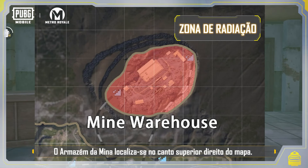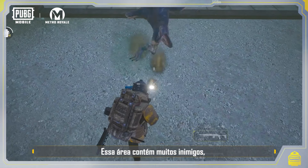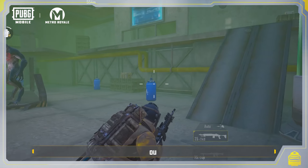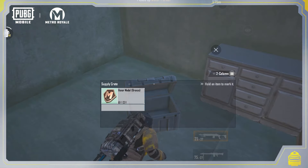The Mine Warehouse is located in the upper right side of the map. Many mutated enemies lurk there, and the large warehouse lab at the center randomly spawns a mutant boss — Variant F, who uses fire, or Variant P, who spews venom. These mutants guard the warehouse's valuable supplies.